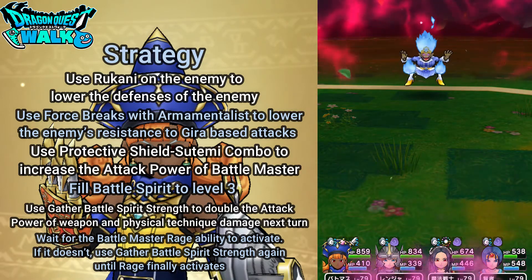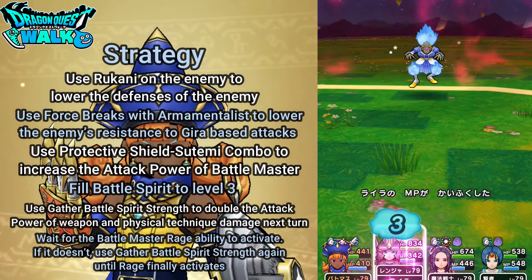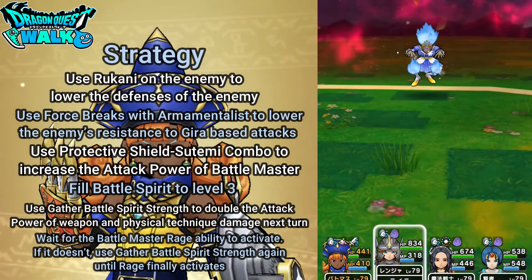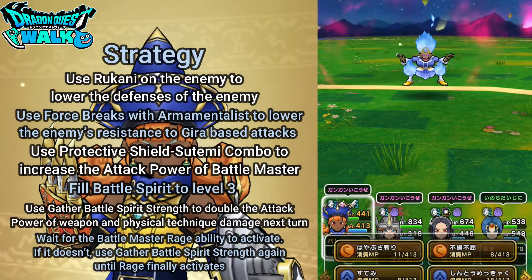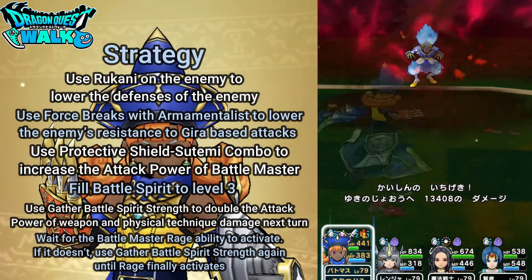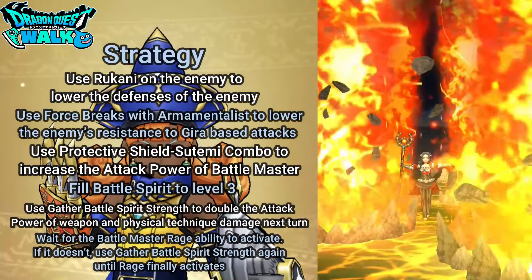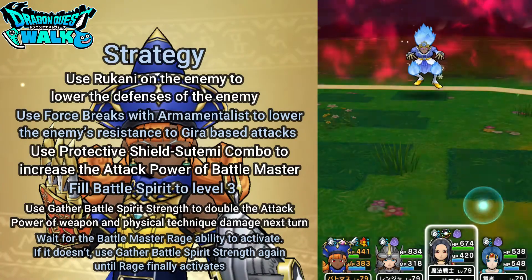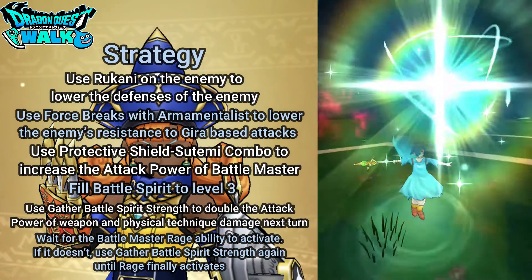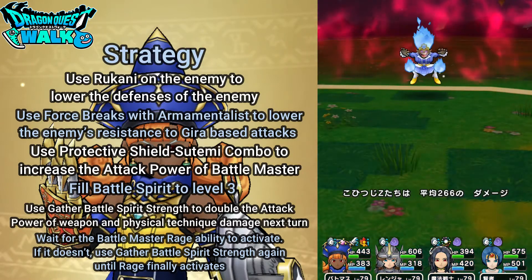Here's my Misa. I'm going to try to attack — hopefully I can hit. A regular attack there did 13,000 damage, and that actually was a crit as well. Then I got a Force Break — yes, I got a Force Break there. I pretty much have all the debuff conditions met right now.